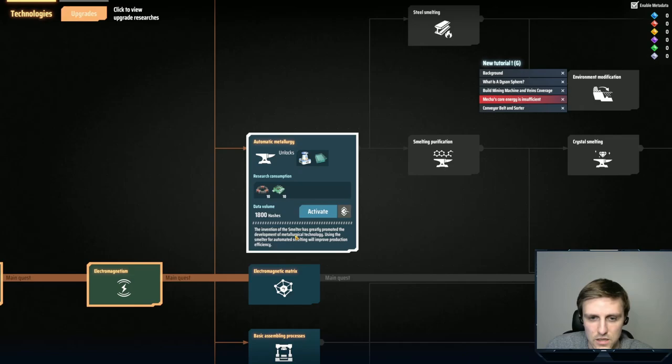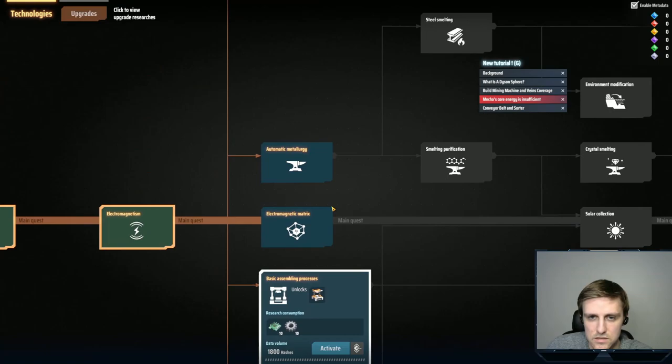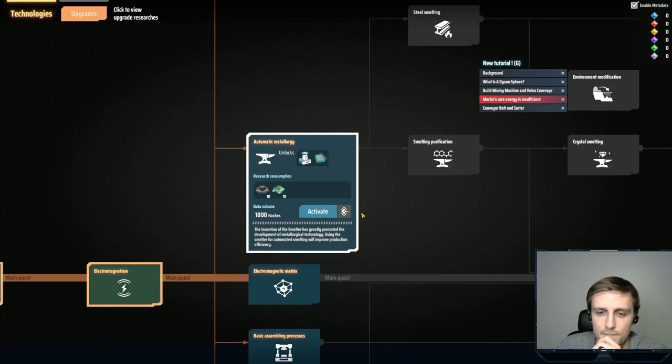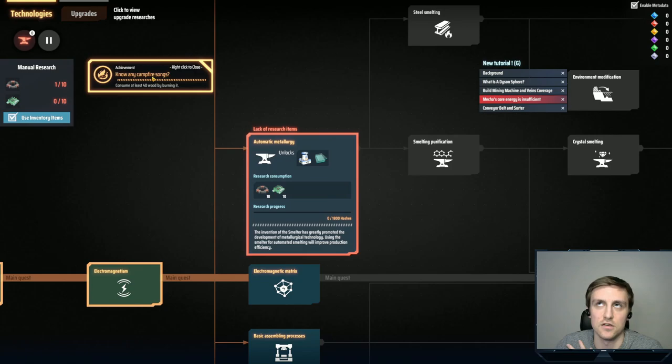We want to get to automatic metallurgy for sure. Basic assembling process — we probably want this, right? It unlocks an arc smelter and glass, which turns silicon or something like that into glass. Let's do this. Do I know any campfire songs? Not off the top of my head, sorry.